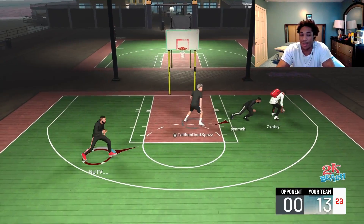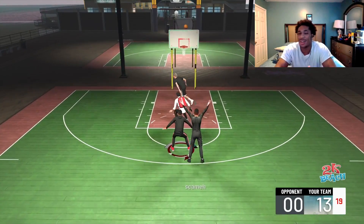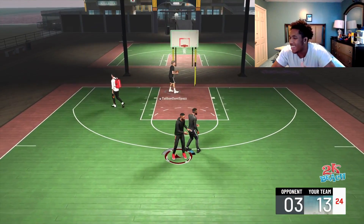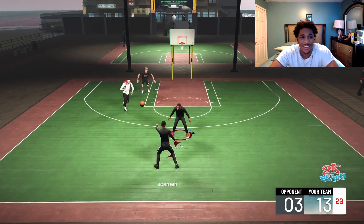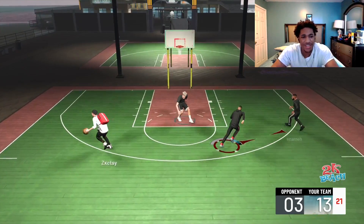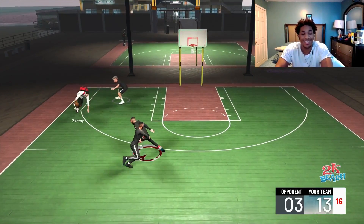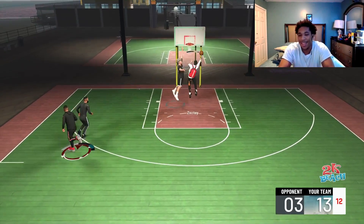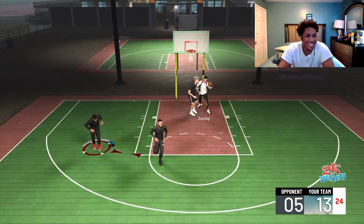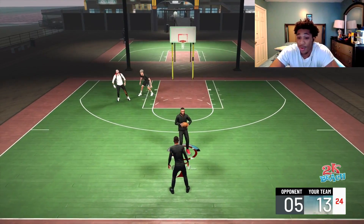My build is a playmaking shot creator and gets pretty decent defensive stats. I get a high 70s perimeter defense, high 70s steals. Most of everything is in the high seventies, except rebounding which is in the low to mid sixties, and interior defense — let's not talk about that. I think the most you can go is around 50, so I left it around 40-something.